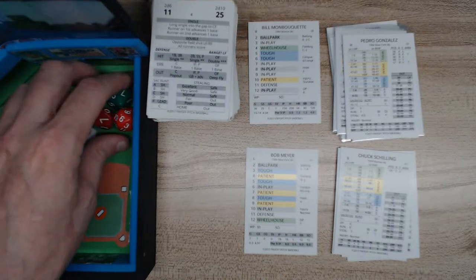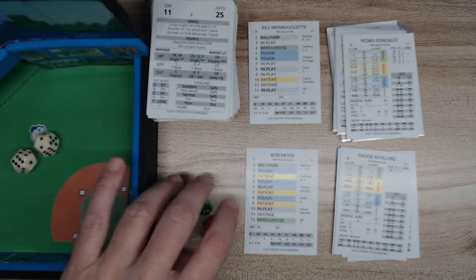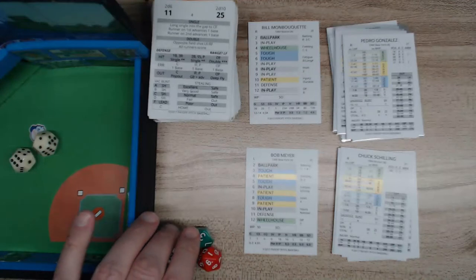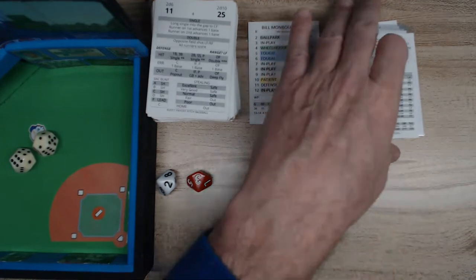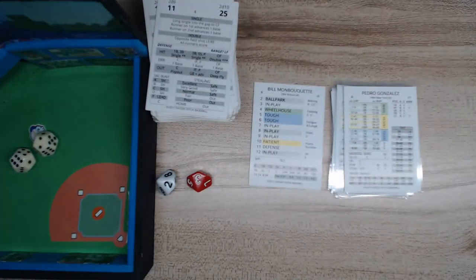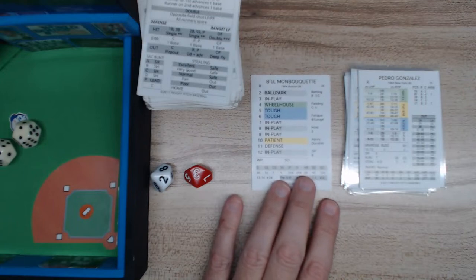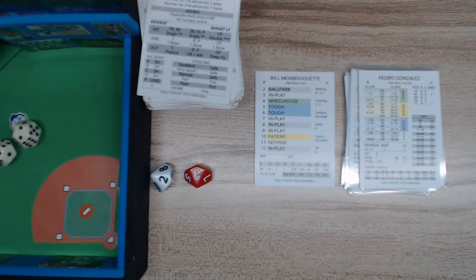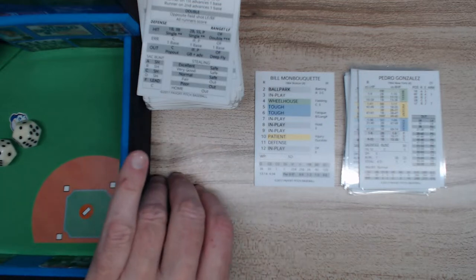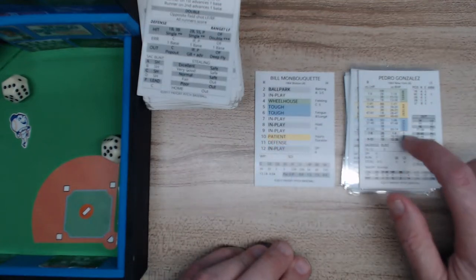The way you play, the offense is going to roll 2d6 and add them. We'll grab those 2d6 — they're actually double d6s you can find at doubled6.com. Then we roll a red and white die, and that's what we read off the batter card. I'll remove one team so I can focus more clearly. Here's Monbouquet and the Yankee batter is Pedro Gonzalez.